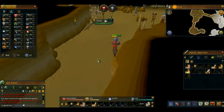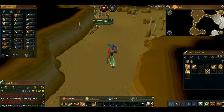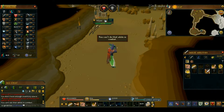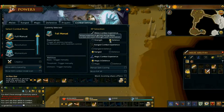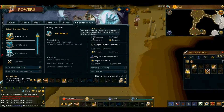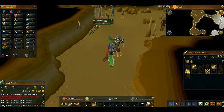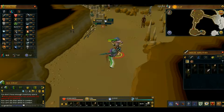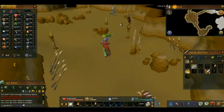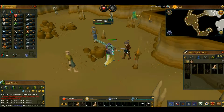If you want to level a specific skill, go back and go down to combat settings — it's this little settings button. If you want to do specifically attack, strength, or defense, just click on one of those. Balance does all three. Same goes for range, magic, and defense. Here's a level 32, so this is a good way to level.